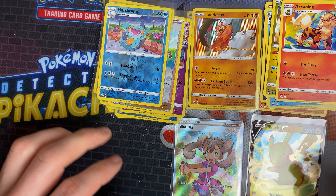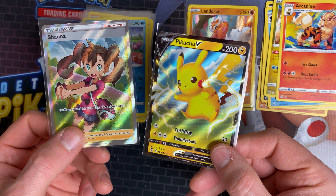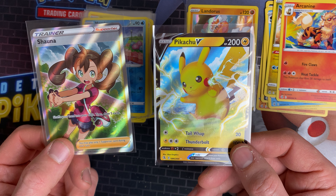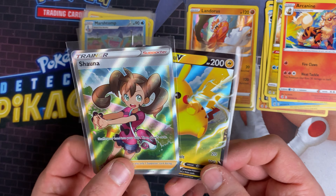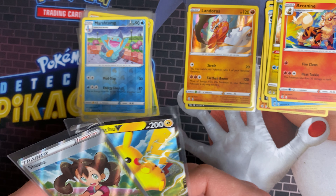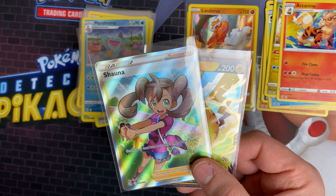That's all the packs for today. If you enjoyed that, drop a like and subscribe to the channel if you want to see the other 24 packs in this booster box. The two pulls today were Shauna and Pikachu V — both very nice cards, and I need them both for my set which makes it even better. We've got 24 packs left, so hopefully if the pull rate stays similar we might end up with six in this booster box. I'm wanting eight really, but six is better than the last one — thanks for watching, see you later.